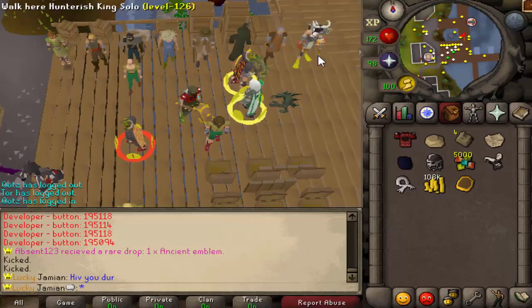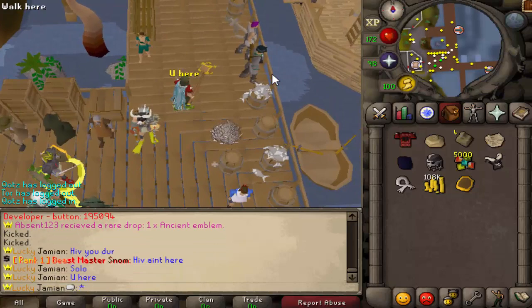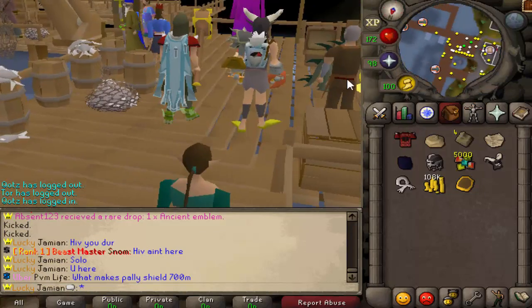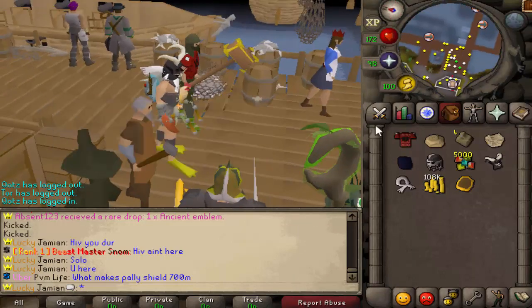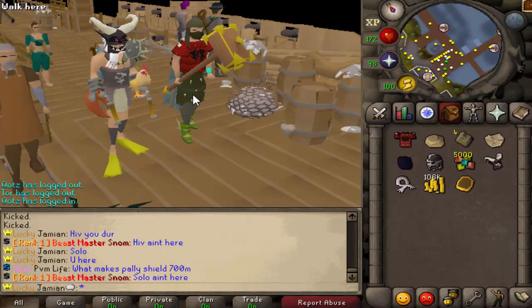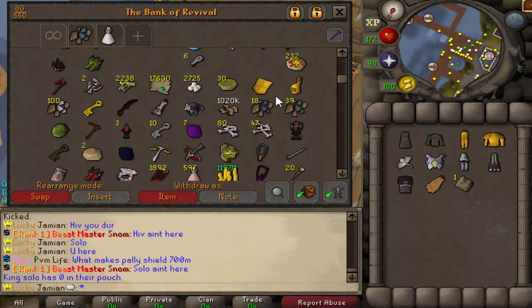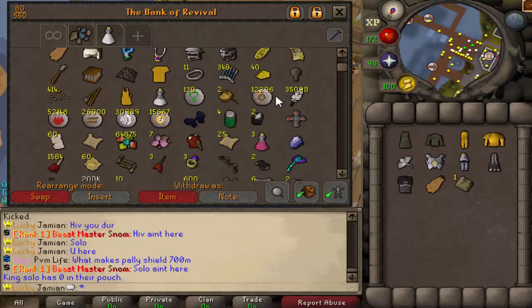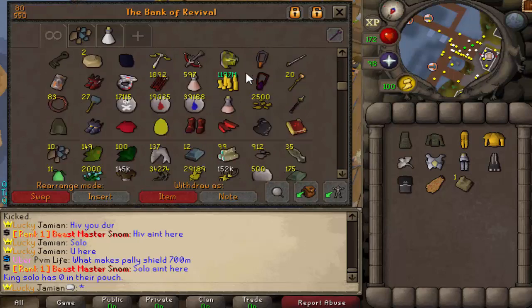What about this King Solo guy over here? Solo, you're here? That's like the micro — that's the pay-to-win fashion scape right there. We'll check out King Solo and then we'll check out HAV season, and then we'll call it a video. Let's check King Solo's bank. I think he might be an Iron Man or something, but I'm not 100% on that. Very, very organized bank.